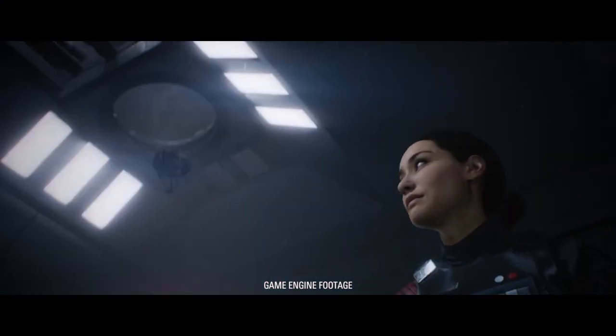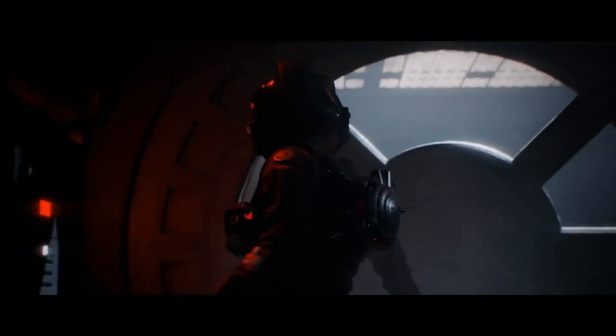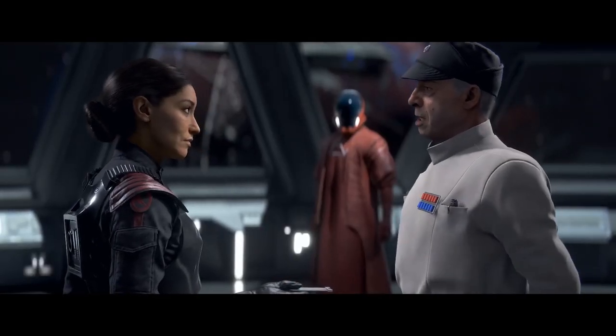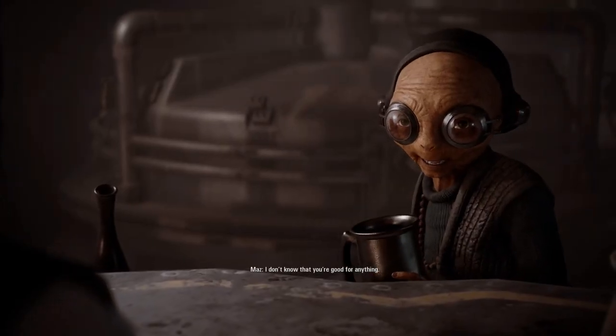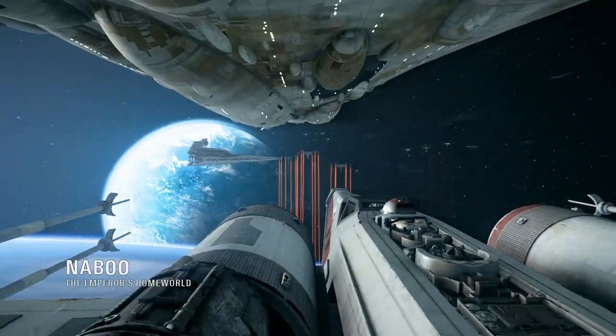Battlefront 2 was released this past weekend. Like all Star Wars stories, the campaign mode has plenty of easter eggs, references, and connections with the rest of the Star Wars galaxy. Right up front, I actually want to say the writers of the story, Mitch Dyer and Walt Williams, did a fantastic job of making sure the story here fit in perfectly with other events we've seen in previous stories. It's a straight-up love letter to the canon universe outside of the films. I'll be covering all of the easter eggs and references I caught, and of course, there will be spoilers for the game ahead.